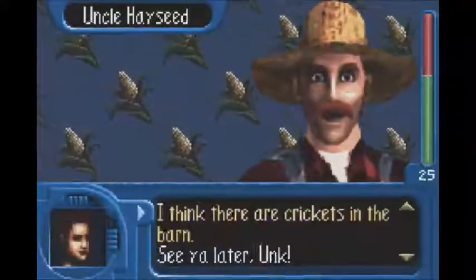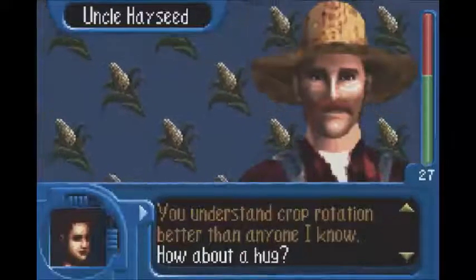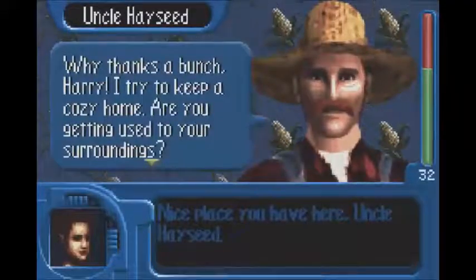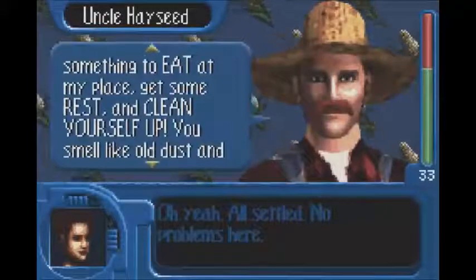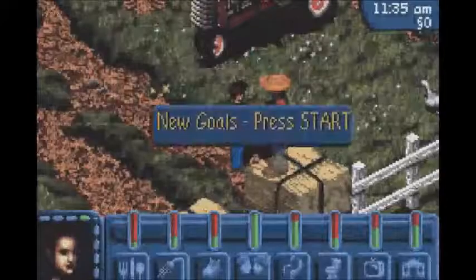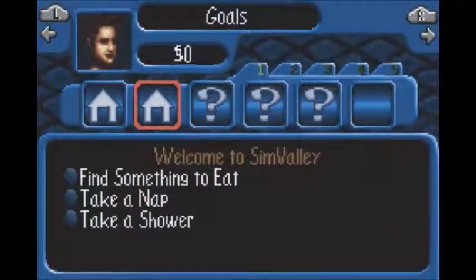So we need to get something to eat, we need to rest, and clean ourselves up because we smell like old dust and new hay. You're the coolest of my eleven uncles. So we've got some goals and we are hungry as well. Let's check our goals: first we had meet Uncle Hayseed, but we did that already. Find something to eat, take a nap, take a shower — fairly easy goals. We can see our popularity page. There's Uncle Hayseed — a warm and friendly man. Uncle Hayseed is your dad's or possibly mum's older brother, so I don't even know how I'm related to him. I've got nothing in my inventory — there's some collectibles here, but we'll get into those later. And no money either.